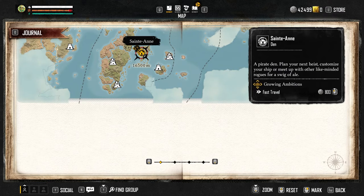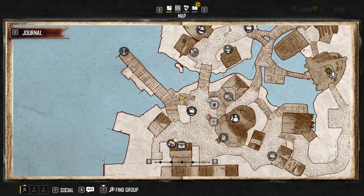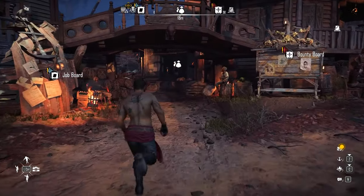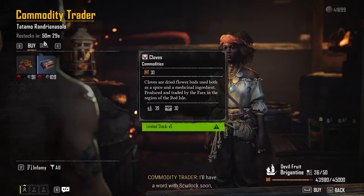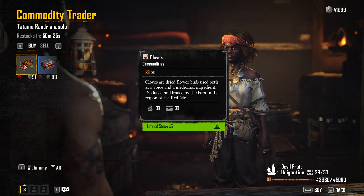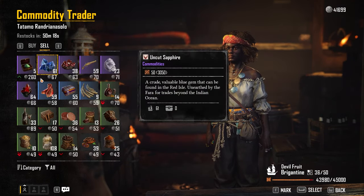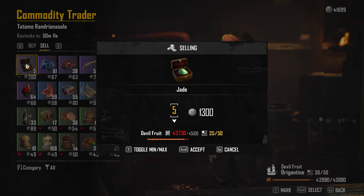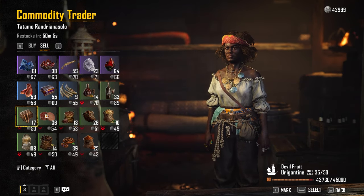Let's fast travel to St. Anne and see what luck we can have there. We still have a bunch of those commodities in our inventory. Now that we're in a different area — St. Anne — if we zoom out and look at the area, you can see highest in demand is jade, porcelain, and ginseng, and in plentiful supply they have all that other stuff. If we go to the commodity trader, this is also a place where you can actually buy commodities that are in plentiful supply. You can buy lambda cloth for 109 or cloves for 91 if those prices are good.